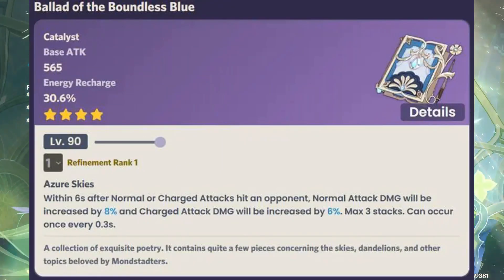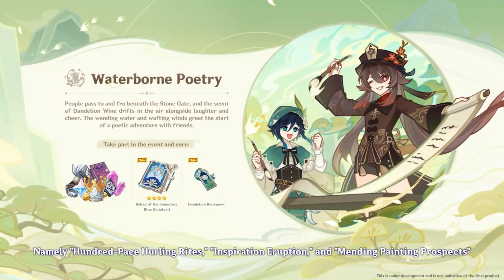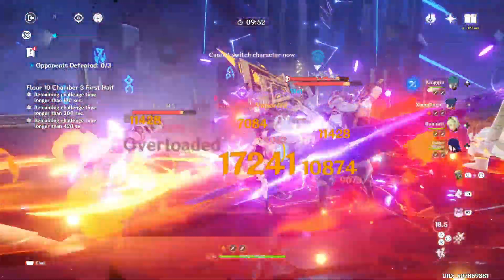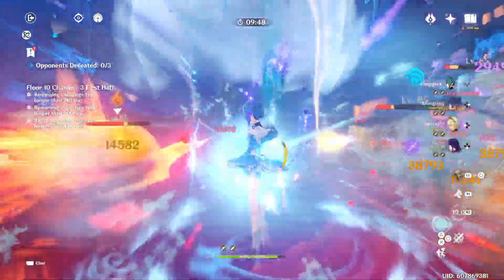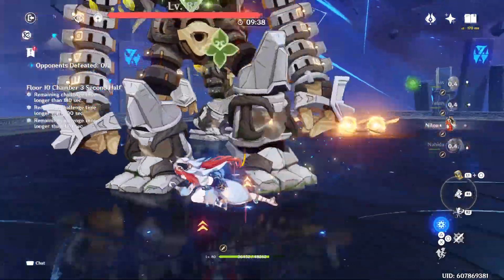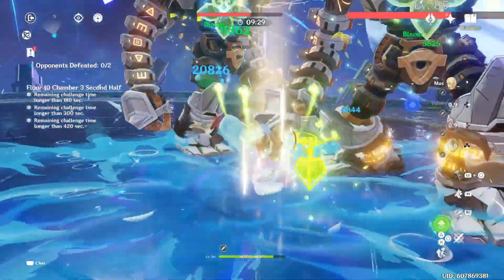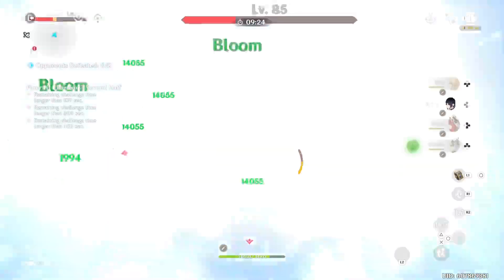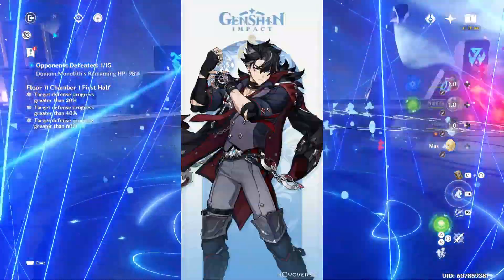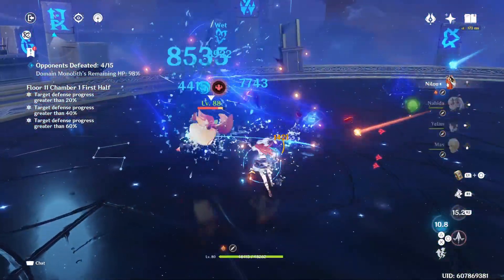Our last new 4-star weapon is Ballad of Boundless Blue, a catalyst that can be obtained for free through the Waterborne Poetry event. This weapon is great for characters whose damage relies on normal and charged attacks, as each hit increases damage for a maximum of 3 stacks. At level 90 it will have 565 base attack with 30.6% energy recharge. Since everyone can get refinement rank 5 by participating in the event, at R5: within 6 seconds after a normal or charged attack hits an opponent, normal attack damage is increased by 16% and charge attack damage by 12%, with a maximum of 3 stacks, triggerable every 0.3 seconds. Based on its stats, it works well with Yoimiya or Klee, and potentially Lyney, Nouvellet, whose strength lies in charged attacks, and maybe even Wanderer could see some benefit.